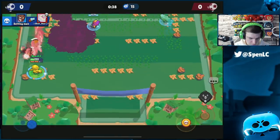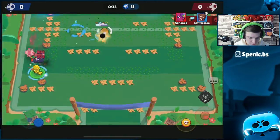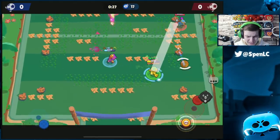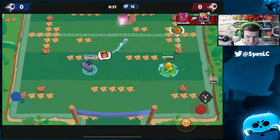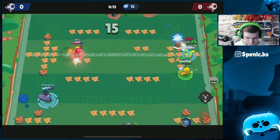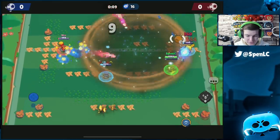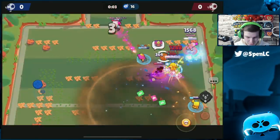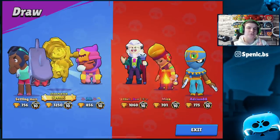Once I've got my super I have to be careful of Amber's range — she's super obnoxious in this meta. Byron's range is absolutely insane; it basically outranges anyone. You've got to play towards the walls. You definitely can't play the range game with him. Jesse is going to be one of the best counters to Byron — unfortunately, to counter the meta you've got to use meta brawlers in a lot of cases.